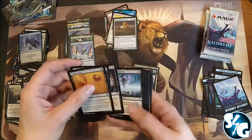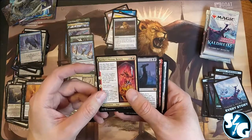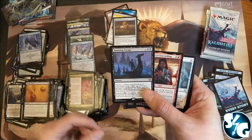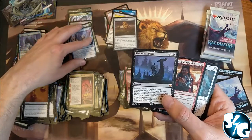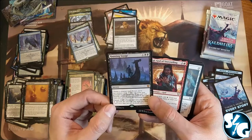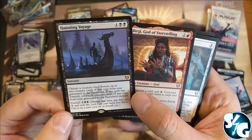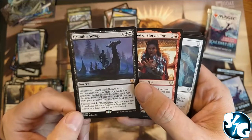Way Down again. Kardur, Vicious Return — alright. And Haunting Voyage — this one I haven't seen in play yet. Choose a creature type, return up to two creature cards of that type from your graveyard to the battlefield. If this spell was foretold, return all creature cards of that type from your graveyard instead.